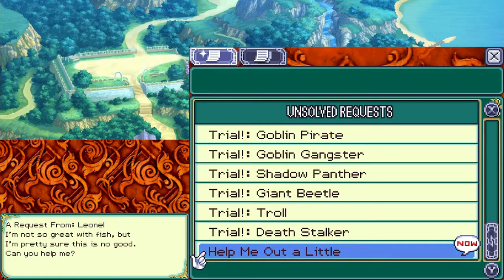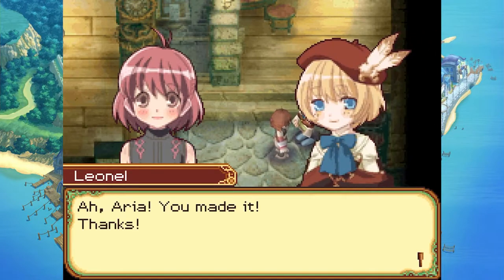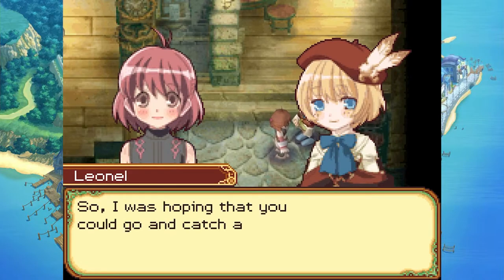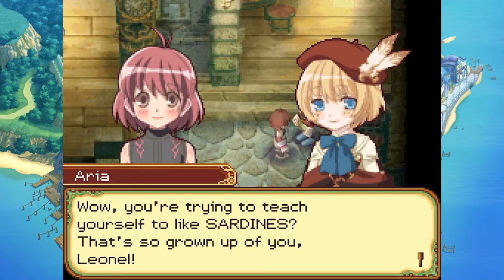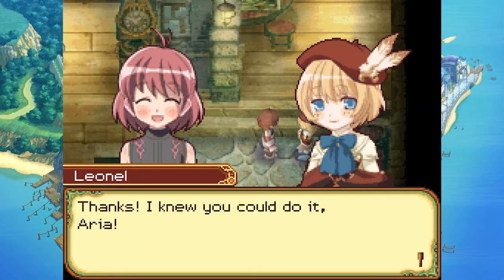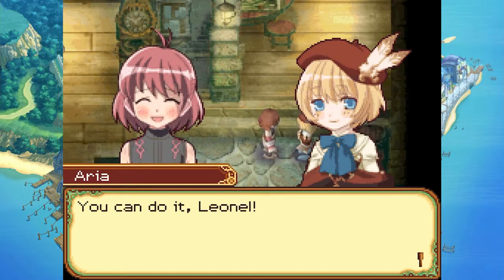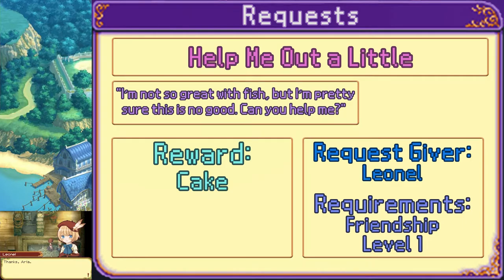A new quest from Leno: he doesn't like sardines but wants to get over that dislike. He asks Aria to catch one sardine for him — apparently you can catch them on Blessia Island. I already had one. Aria delivers the sardine. Leno admits just looking at it makes him queasy but he'll try. As a thank-you, he gives Aria a cake. Cake: standard white cream and red strawberry cake, worth almost 2,000g.